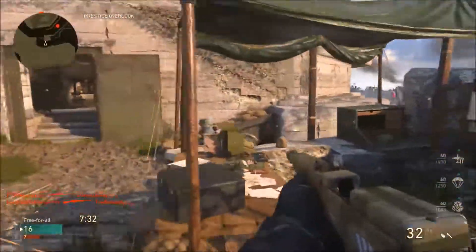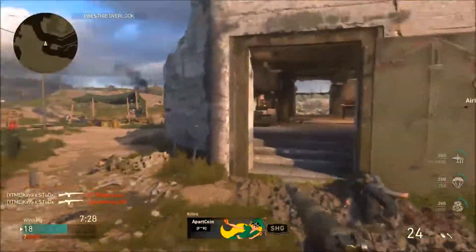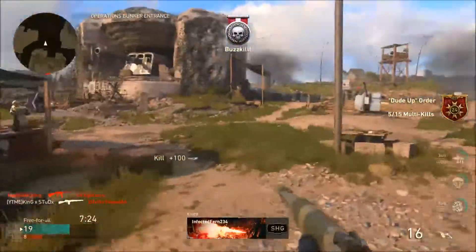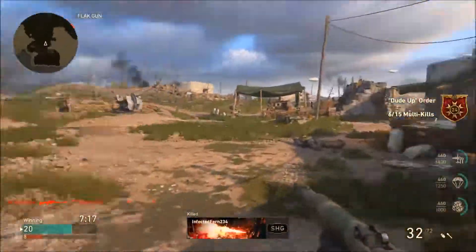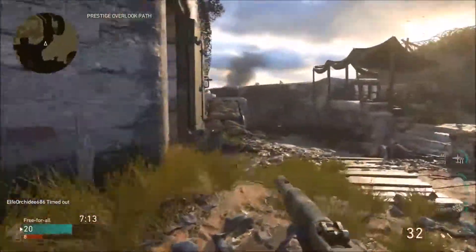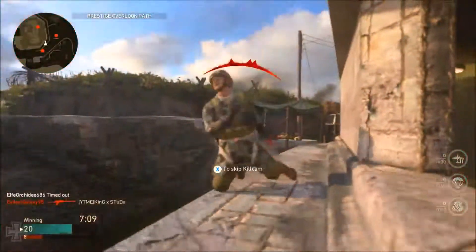This is by far probably the best DLC weapon we've ever received. We have the Volk Storm, which is a really good assault rifle and one of my favorite DLC weapons, but I'm not sure what's better — the Itra Burst or the Volk. This new weapon is just so much fun to use.